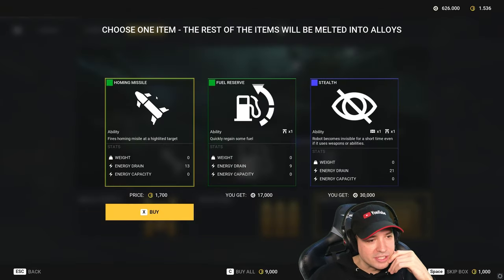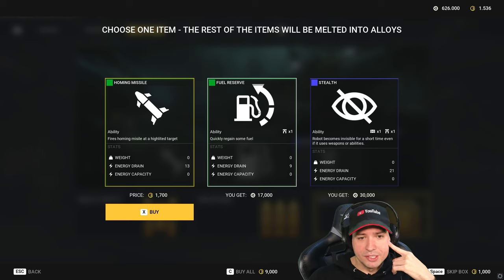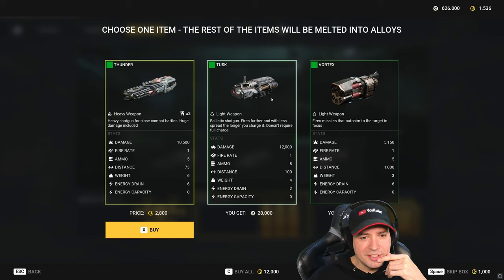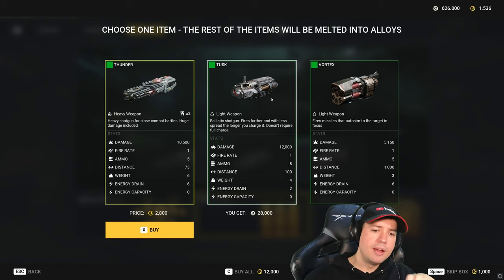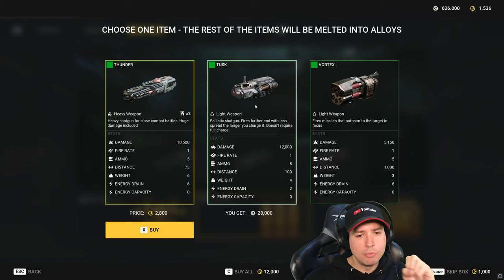Stealth ability is ready. Fuel reserve. Homing missile — fires a homing missile at a highlighted target. That sounds pretty cool as a special ability. Fuel reserve is not very important, I think. Tusk ballistic shotgun: fires further and with less spread the longer you charge it. Doesn't require a full charge, so you can fire with more spread at short range.